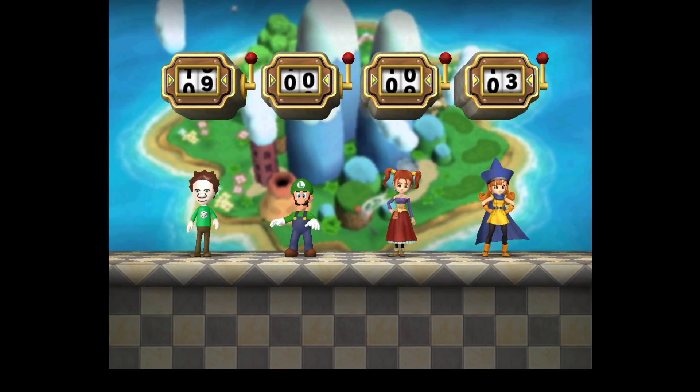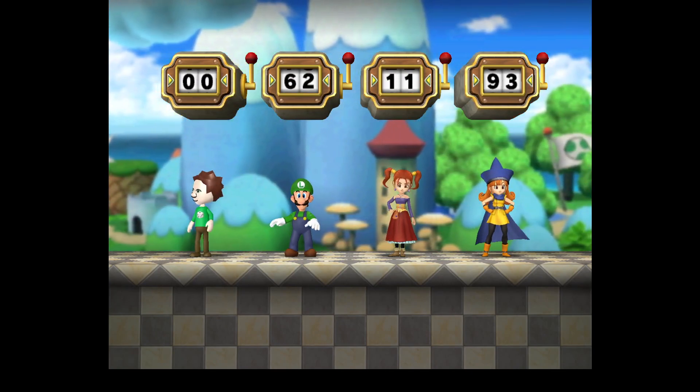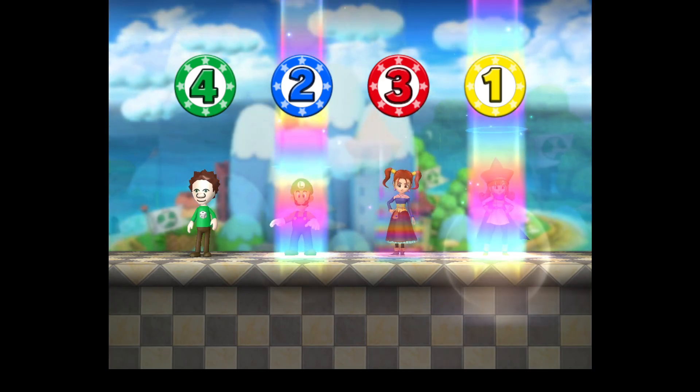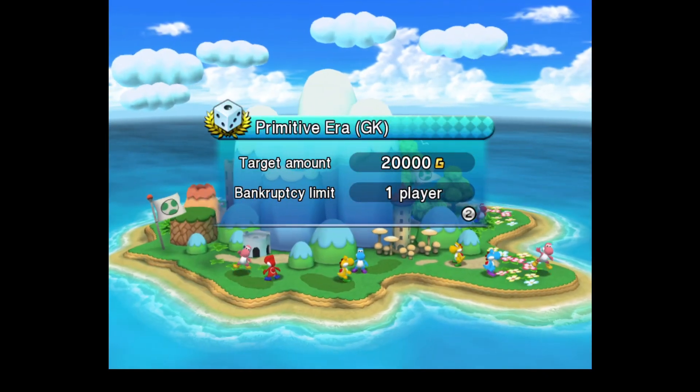Anyways, I brought Luigi, Jessica, and Elena back. I got a zero. But I've been wanting to pick Jessica for a while again. I was going to pick her on a different board, but because of just how rough that board went in practising, I just decided no.